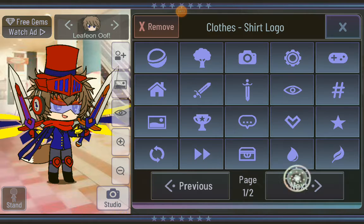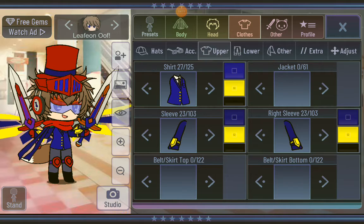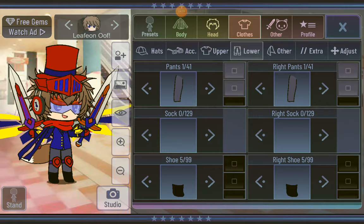No shirt logo. Shirt is the classic. Belt, skirt, or top — you don't need any. Pants: one. Sock: three. No sock.